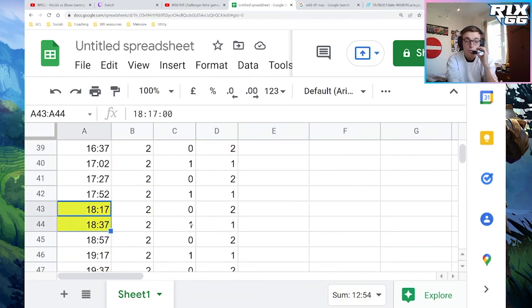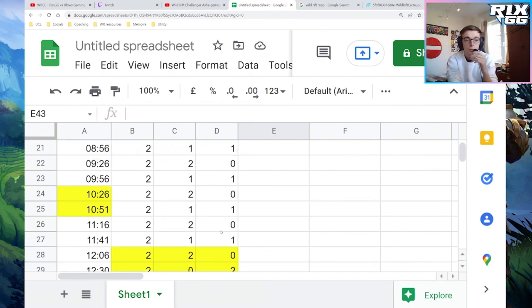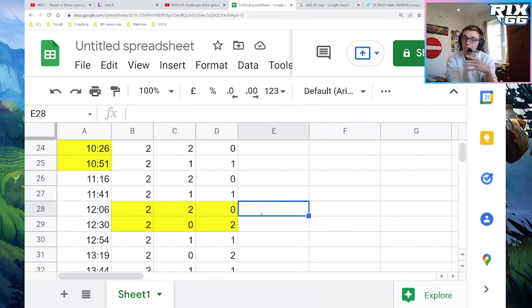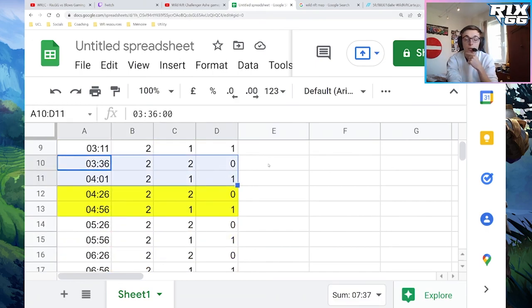The next change is at 18 minutes — waves are still 2 cannons per wave but now every 20 seconds, so the game starts really ramping up. Side lanes are going to be pushing heavily; you will need to send people to side lanes, there will be more catch opportunities. Really, starting 12 minutes — or even 10 — pay attention to it. To summarize the key timer: at 3:36 clear the wave instantly, back safely, get back by 4 minutes, clear the cannon wave, and you have a 15-second priority window to do whatever you want. This is game-breaking.